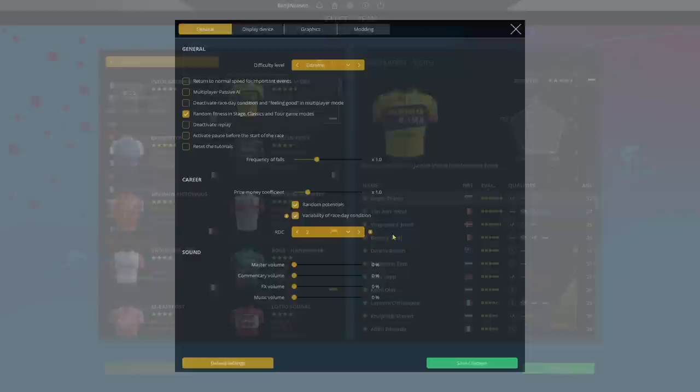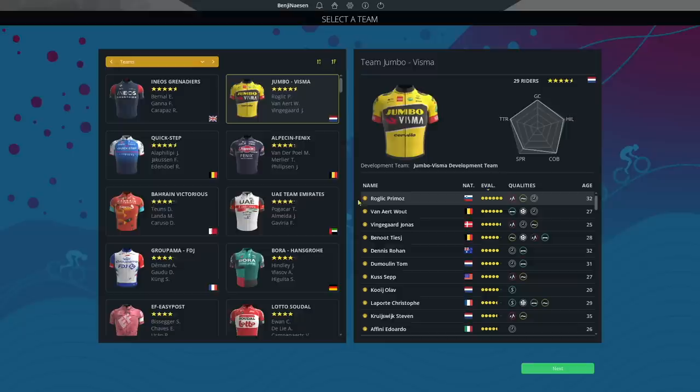I will go ahead and play this one with Jumbo Visma. We have one of the better climbers in the game, Primoz Roglic, 82 Mountain. And Jonas Vingegaard at 81 Mountain, so on paper we should be able to win this stage.